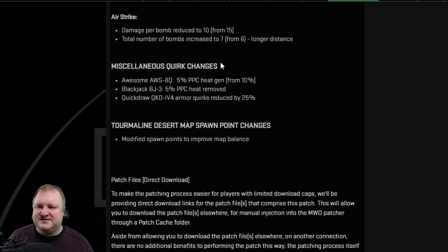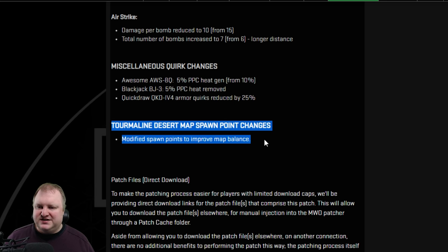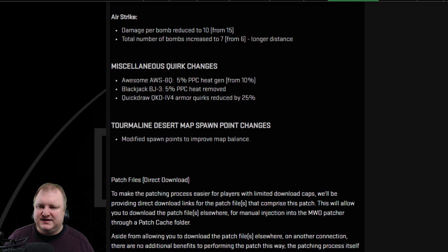For the miscellaneous quirk changes: the Awesome 8Q has had its PPC heat gen buff reduced from 10% down to 5% because of the PPC changes in this patch. The Blackjack 3 similarly has its 5% PPC heat quirk removed. The Quickdraw IV4 — I always said it's one of the best mechs in the game — is having its armor quirks reduced by 25%, meaning about 4 or 5 armor less per quirked body part. It's not an insane nerf, just bringing the IV4 a little bit in line. Tourmaline Desert map spawn point changes have been improved, and we'll play the map to see how it goes.